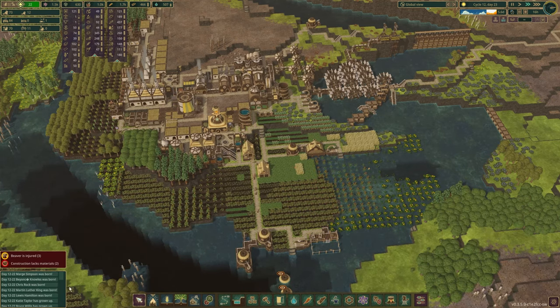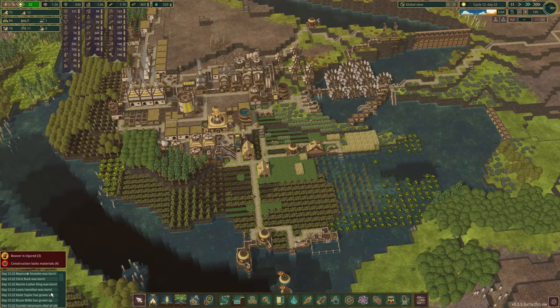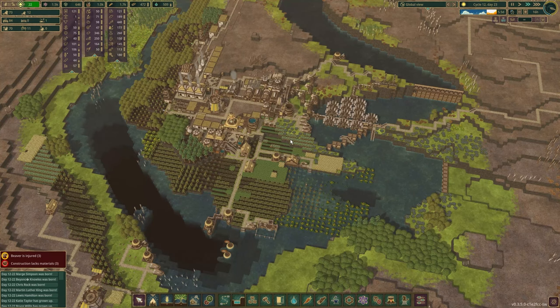We had Lewis Hamilton again, MLK again, Chris Rock, Beyonce again, and Marge Simpson again. I almost should just take this mod off because it's just repeating the same ones over and over again. I've added so many more to try and make it less random, but it seems like it only pulls from the top, or every time I load a game up it just starts at the top of the list again. I don't know.